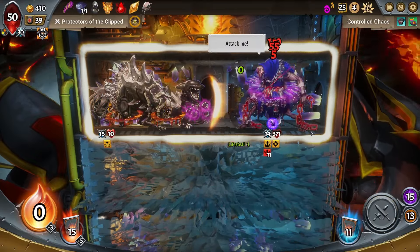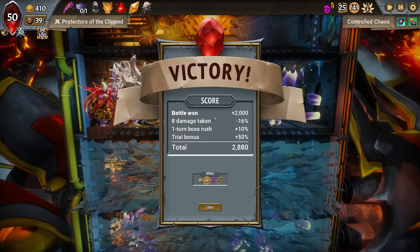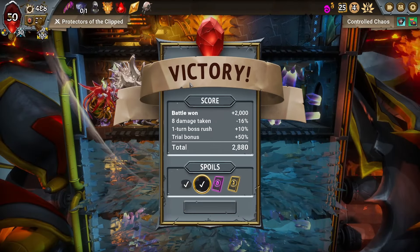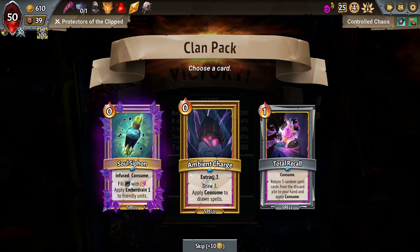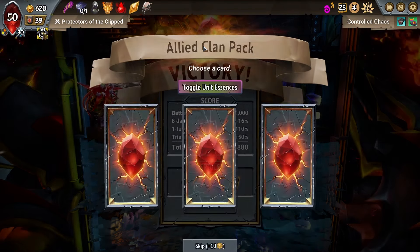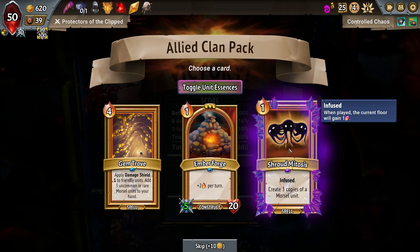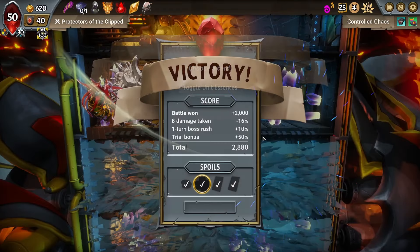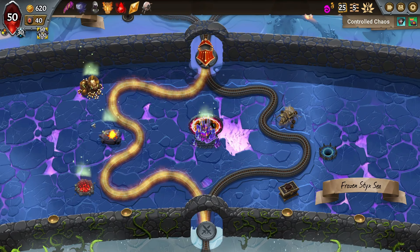We're gonna just throw a 50-50 in there for fun. Keno's Carapace could be our damage dealer, but I guess we really just want our damage shield boy. Soul Siphon — I don't hate it, but it's not really what I'm looking for. Another Shroud Mitosis, but this time Infused — I think I can manage that. Do a copy or get a bunch of artifacts — potentially getting a bunch of artifacts is good.